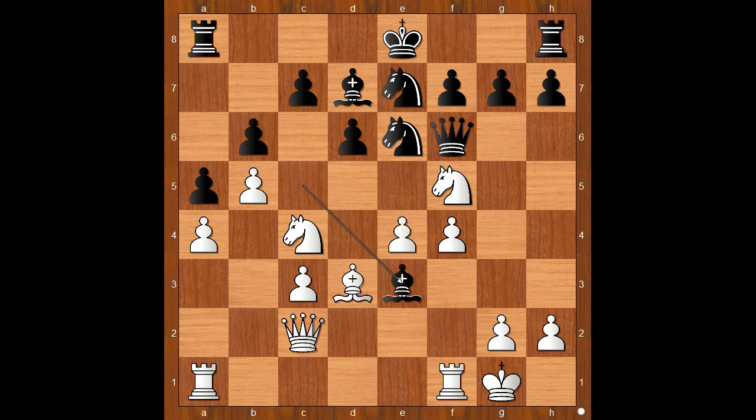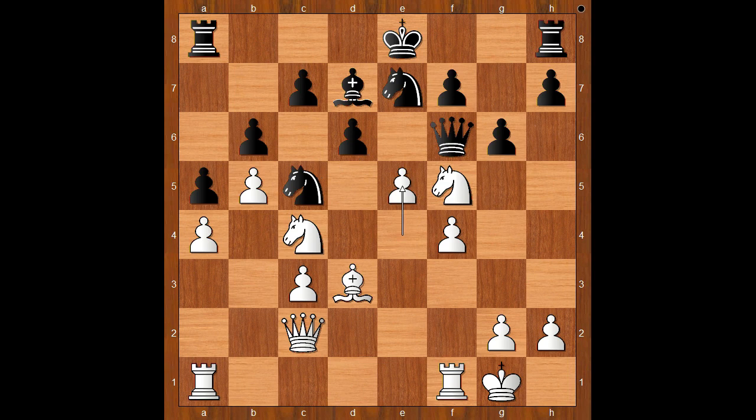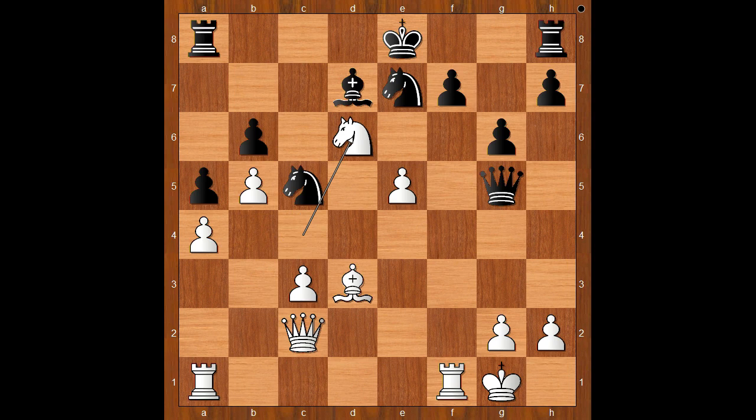Bishop takes on e3. If something like g6, then bishop takes on c5, knight takes on c5, e5 and white is winning. After d takes on e5, f takes on e5, black is in big trouble. If queen goes to g5, rook to d6 check, c takes on d6, knight takes on d6 check. If king goes to f8, rook takes on f7 check. If king goes to d8, knight takes on f7 check, winning the queen. Back to our game.